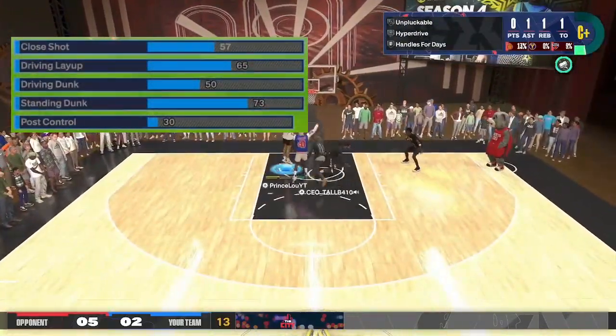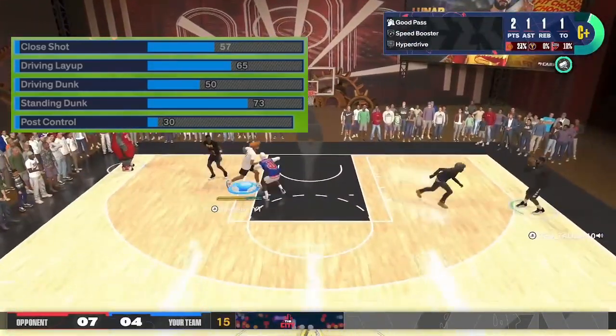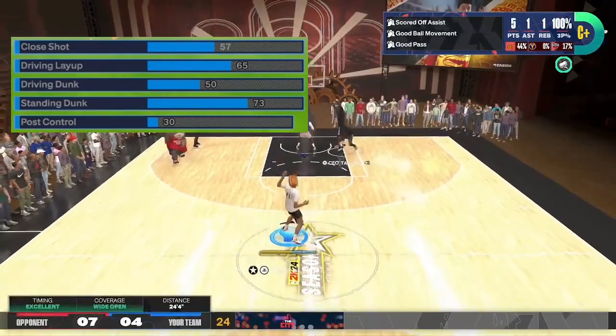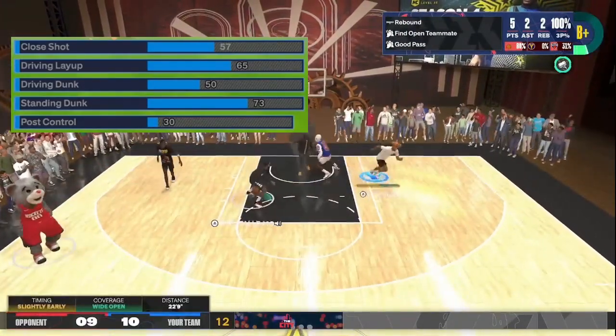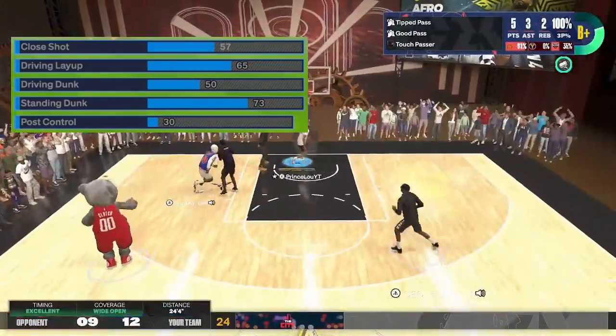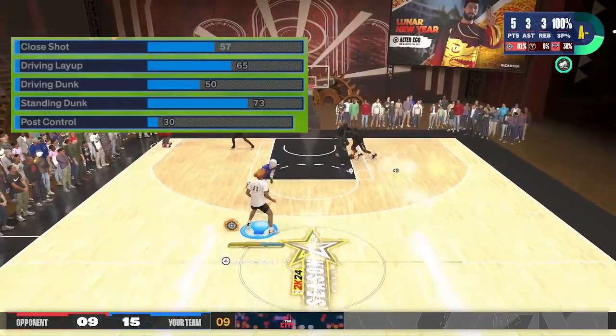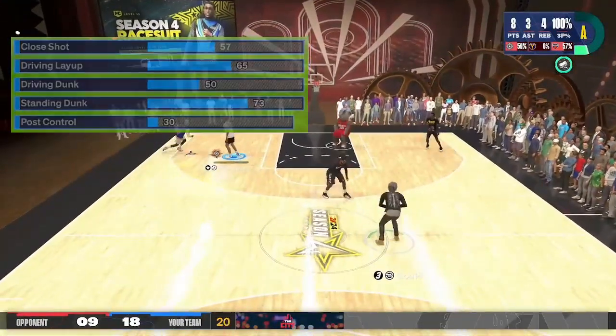Now let's first talk about the finishing attributes. I know the finishing on this build doesn't look the best, but it's enough. 50 driving dunk gets you some dunk packages, but the real cherry on top is that 73 standing dunk — you get Fast Twitch and Rise Up on bronze. So you can pick-and-roll, cut backdoor on this build and still be able to finish. If you don't like this, I'll show you two alternate builds with higher finishing towards the end.